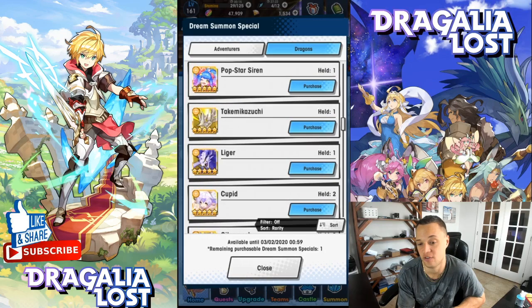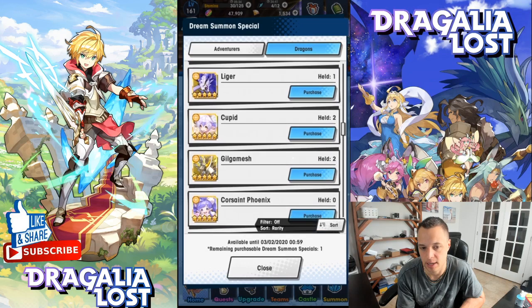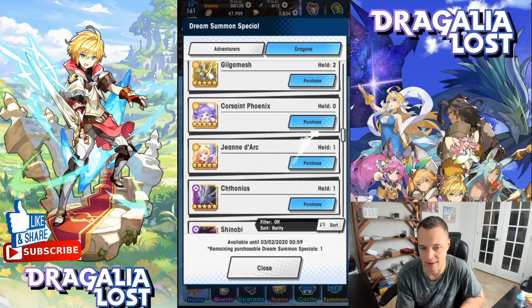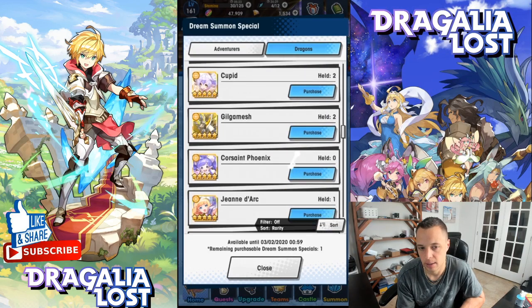For light dragons, Pop Star Siren is a very good pickup because it lets you play Hoen very well for Agito. Hoen is the most staple healer in Agito right now and is preferred over Verica even for HMS master despite not having stun res. Pop Star Siren is an absolute staple on Hoen for Agito. Cupid is also a decent pickup if you weren't lucky enough to get one from the Monster Hunter summons.